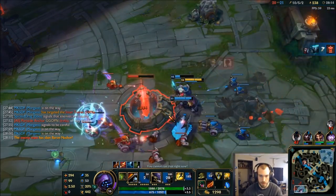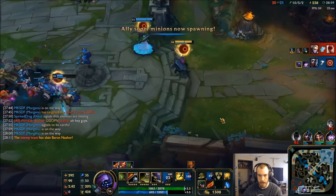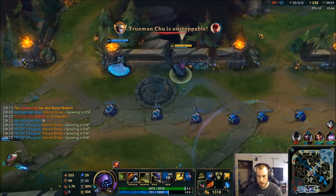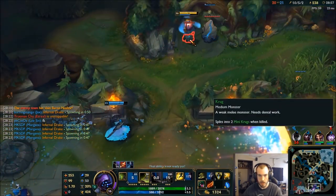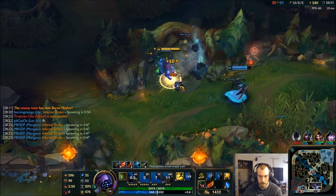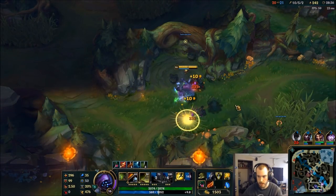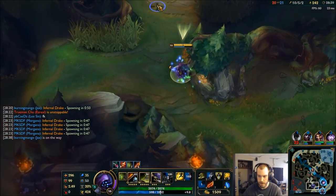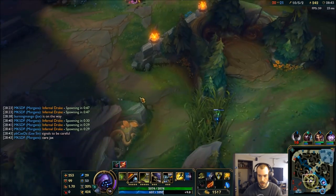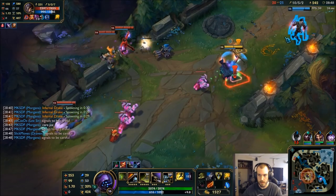Let's get this and run — get out! We can maybe fight for Dragon. The enemy is unstoppable. At least it's Dragon's side. Maybe I can catch TF — because don't forget, gold card. Nope, see you later, out of here.